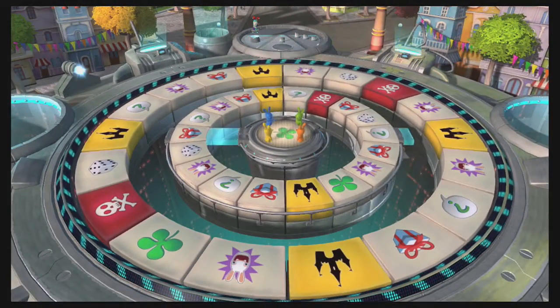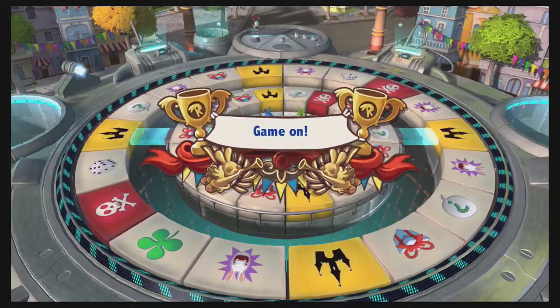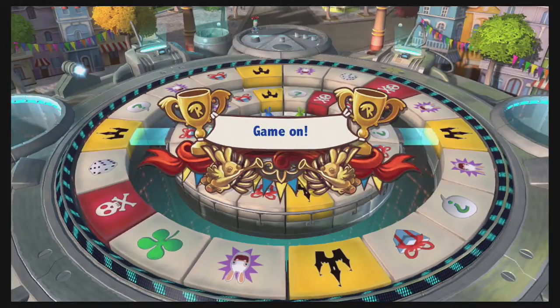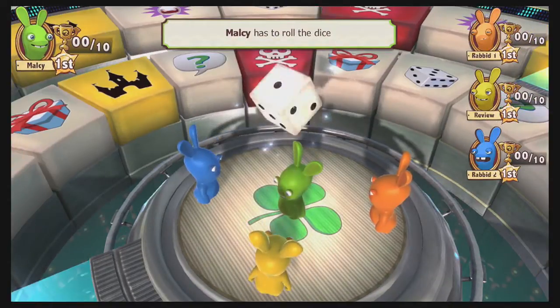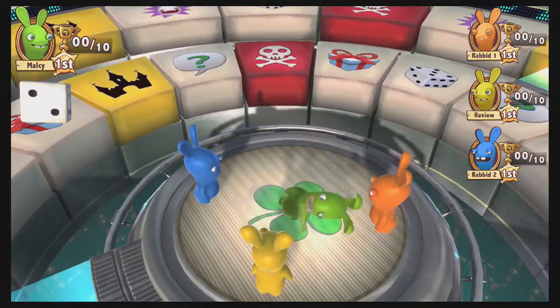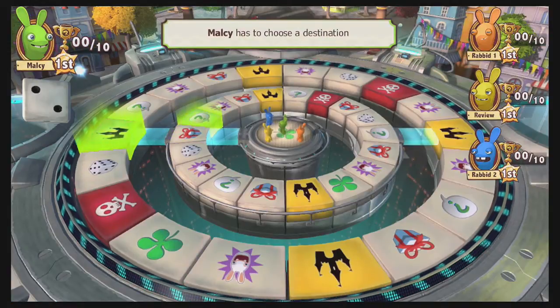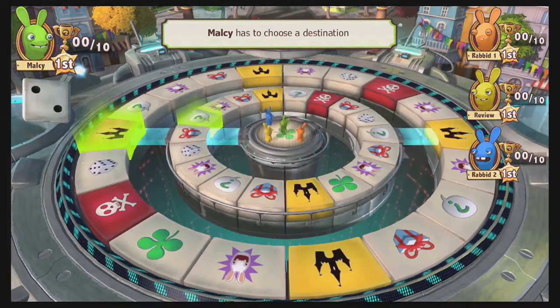So the game's started now, and here's the game board. There's just one game board that comes with the game — not multiple game board options with different locations like you get in Mario Party or Wii Party. And this is really the only game mode besides being able to play two-player minigames. There's no extra modes or anything like that. You can just either play the minigames or this one board game.